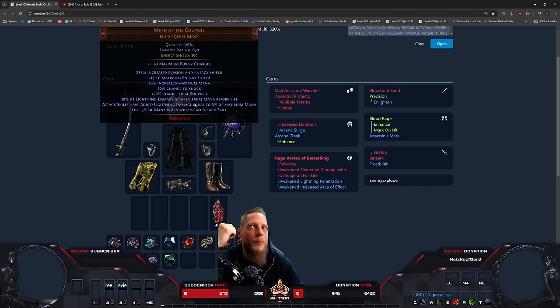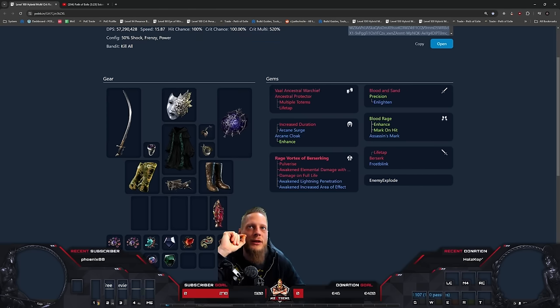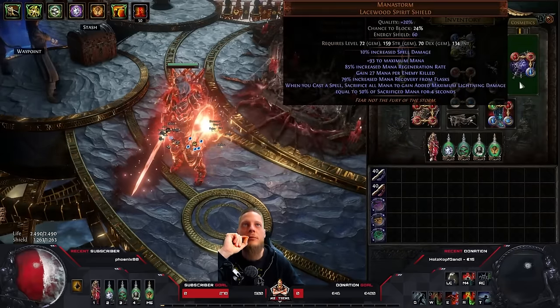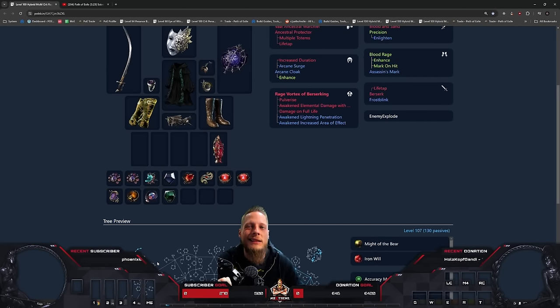So I looked at it and said okay — mana storm, Mind of the Council, melee, mana stacking, more or less — because Mind of the Council gives you added lightning damage. The new updated Mana Storm Shield now drops from Uber bosses and got pretty insanely buffed: equal to 25% of your sacrificed mana in the old version, and the current version has 50%, so basically doubled in damage.